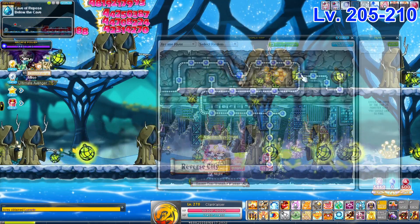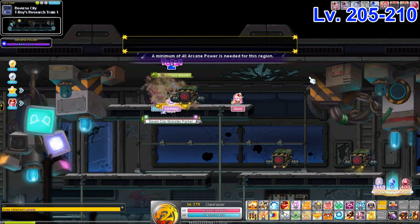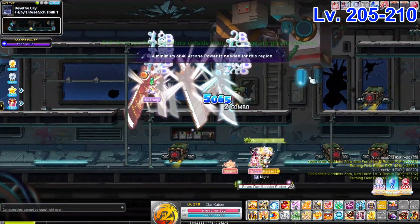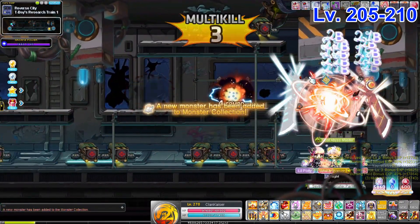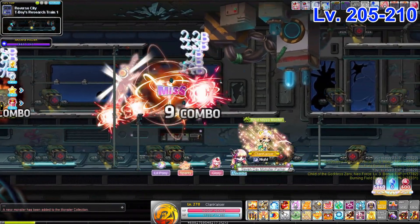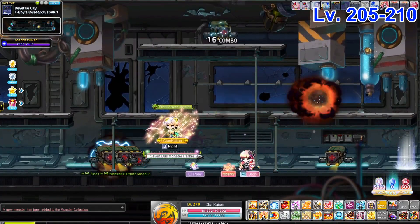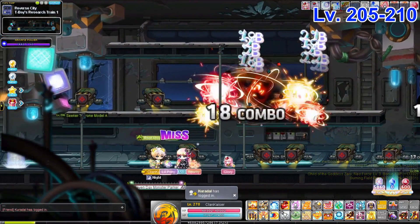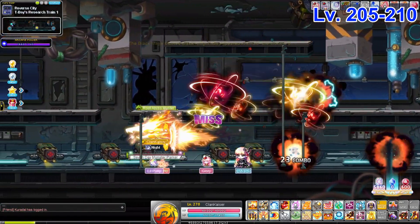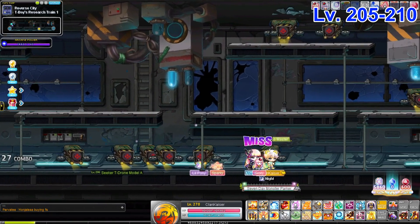Entering Reverse City, I don't really like most of the maps here. The one I'm fond of is Train 1, where I trained my Phantom. Same concept as Eastern Cave Path 2 — these mobs give more EXP than VJ mobs but require slightly higher Arcane Power. Just go left to right; there's a third platform on the top right that might be an issue, so put a summon there if you have one.